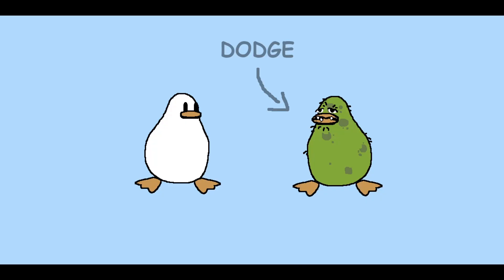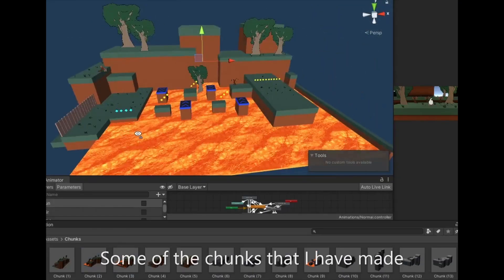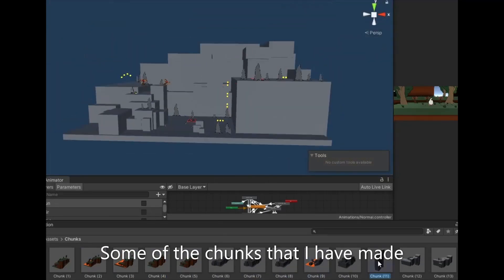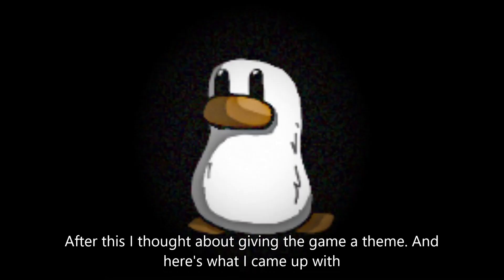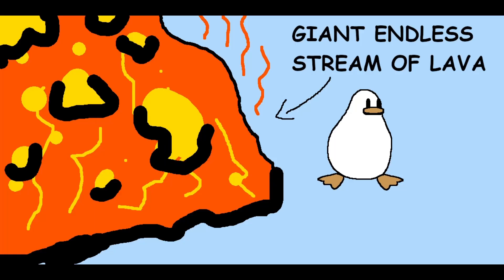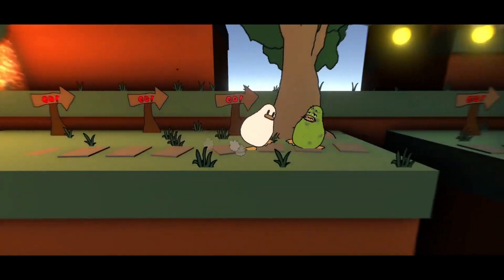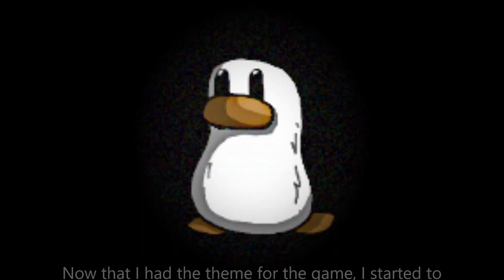I thought it would be a good idea to make more things for the player to have to dodge, jump over, step on, collect, and interact with. I then thought about giving the game a theme — the game takes place near the end of the world, where bad things are happening such as being chased by a giant endless stream of lava and a massive zombie apocalypse with zombies everywhere, some of which try to push you into the lava.